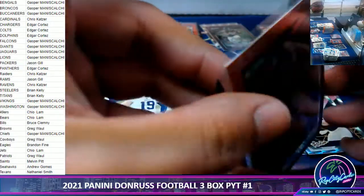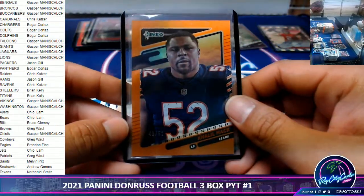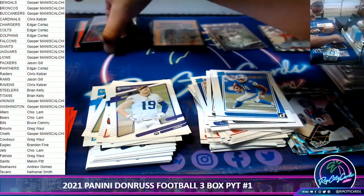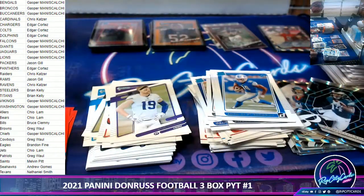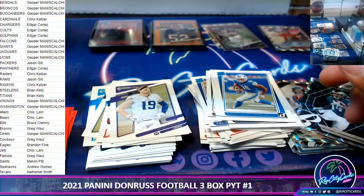We have a Khalil Mack out of 52 orange for the Bears — nice looking card. Variation as well. Very nice. You also have a Kenneth Gainwell — he's chewing up touches for Miles Sanders.